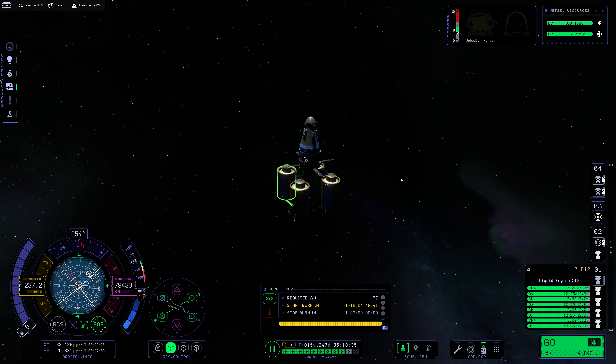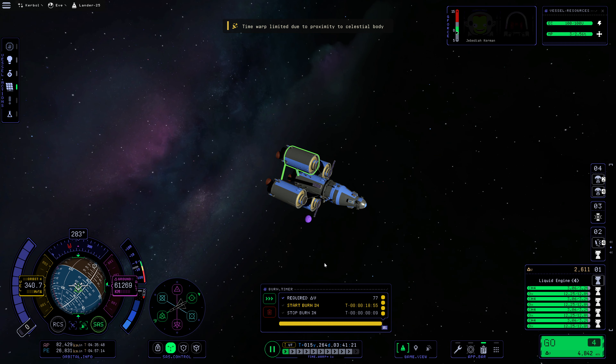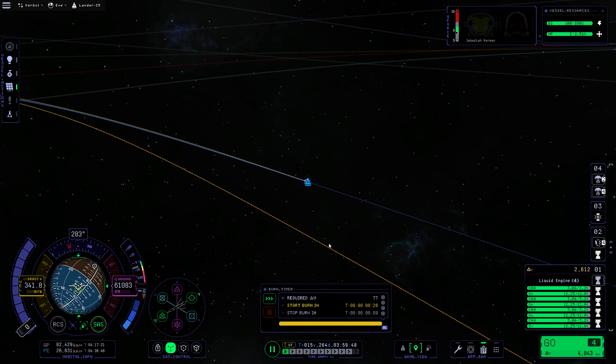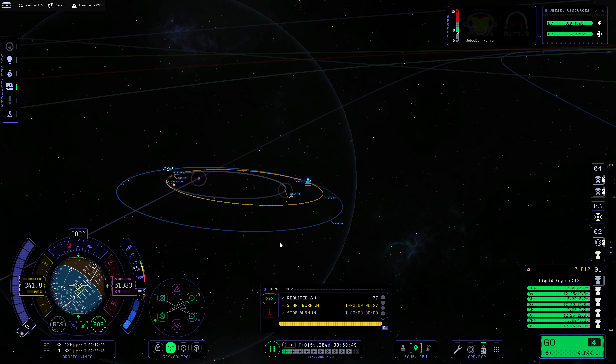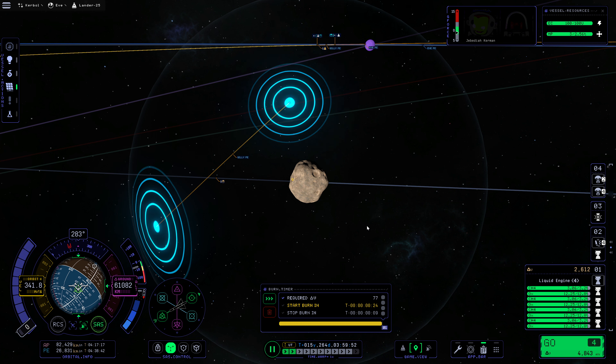We're going to be moving pretty quickly once we get there and we're going to have to do a fairly hefty braking burn, but that should be fine. So let's get aligned for this burn. I do wish that it didn't have us zoomed in maximally every time we exited the map — remembering our zoom level would be nice. But unfortunately that doesn't appear to be a thing. So we've got about 10 days left on this burn. We're going to be home and transferring over to Gilly here, and we have to be fairly accurate with this — this is a very sensitive maneuver.